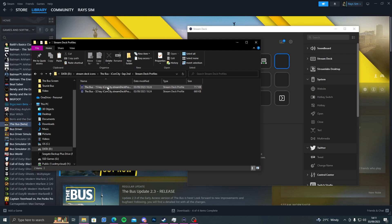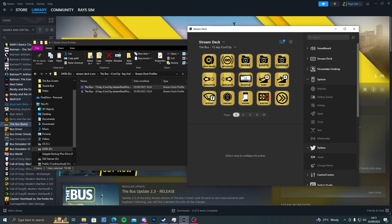All you've got to do is double-click and there you go — your profile is set up on your Stream Deck.